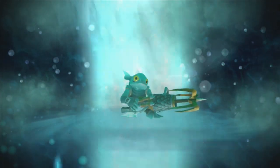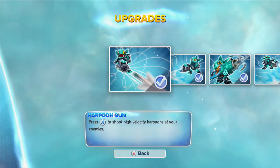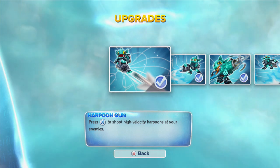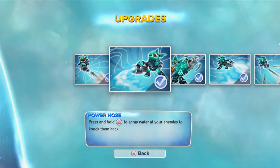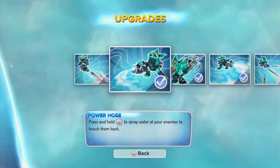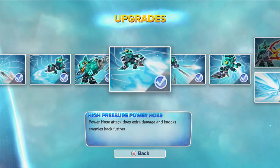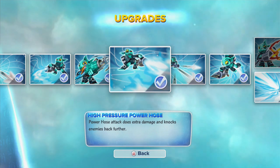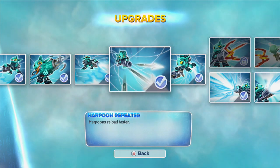Fear the fish! Let's check out some of Anchors Away Gilgrunt's upgrades. Harpoon Gun — press X to shoot high velocity harpoons at your enemies. The Power Hose — press B to spray water at your enemies. Barbed Harpoons make your harpoons a little stronger. High Pressure Power Hose. Harpoon Repeater lets you reload your harpoons a little faster.